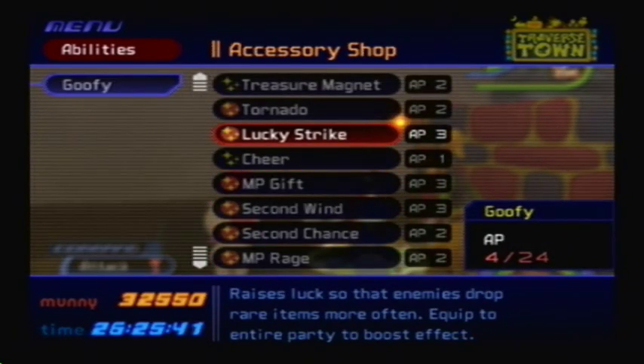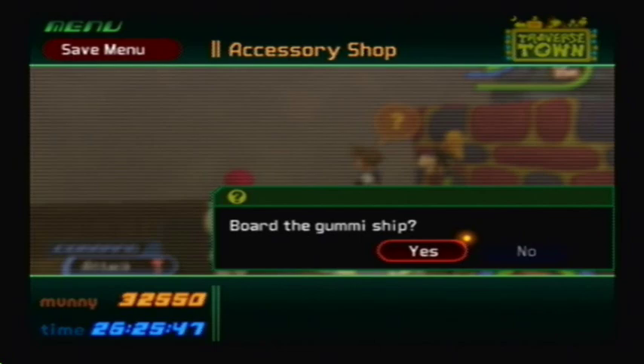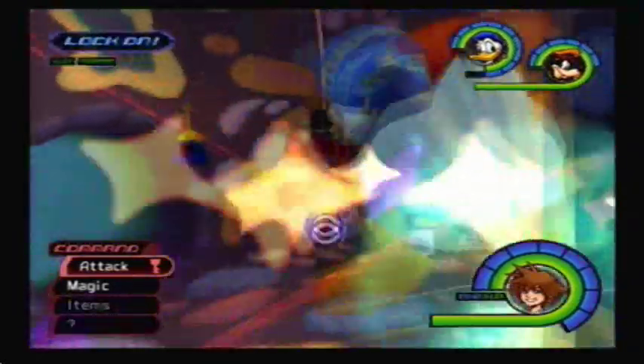If you don't have Lucky Strike for all three of your characters, you're pretty much better off grinding until you get Lucky Strike, rather than searching for Synthesis Items right now. To make Ultima Weapon in this game, you need to synthesize every single other item in the game, so you need all the materials. We're going to start off with Blaze Shards.